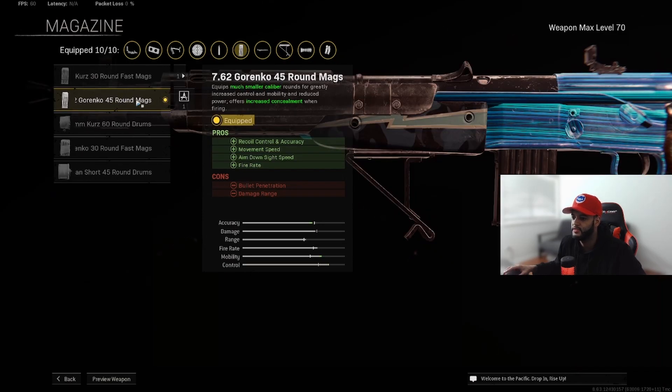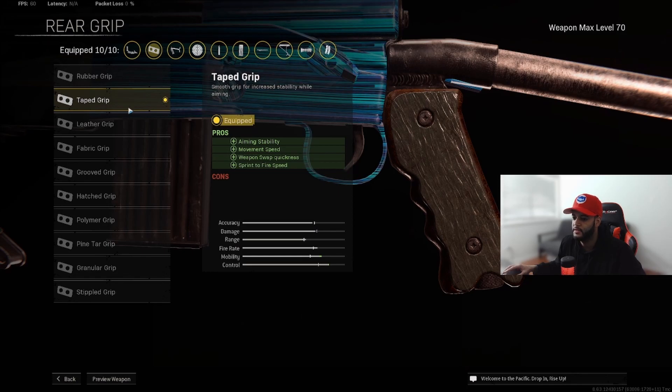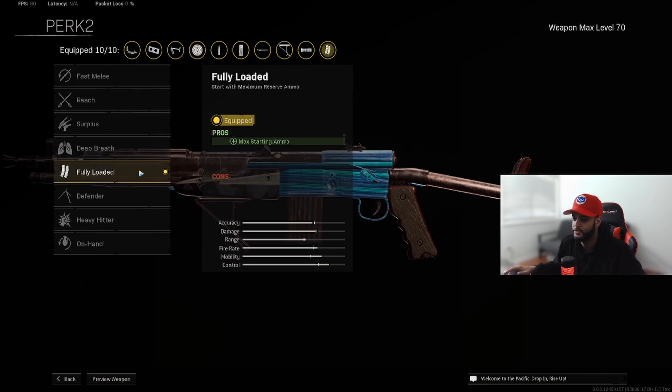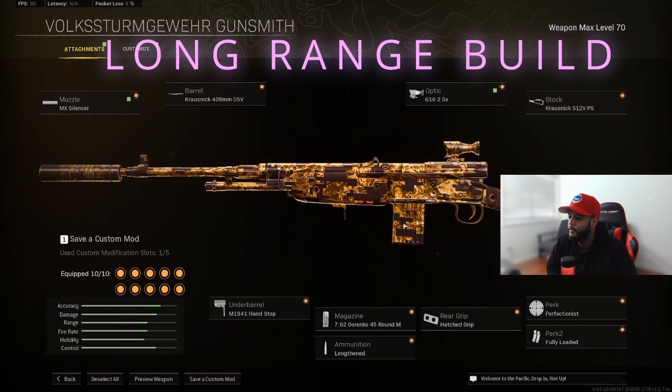For the underbarrel I use the skeletal underbarrel, but you can also use the hand stop or strife angled if you have trouble controlling recoil. For the magazine I use a 7.62 45-round mag. For ammunition I use lengthen. For the rear grip I use tape grip to move faster, or the hatch grip to help control recoil. Perk one is perfectionist for recoil control, perk two is fully loaded. This build is great at range and up close. For a long range build, try this — very little recoil and hits hard at range.